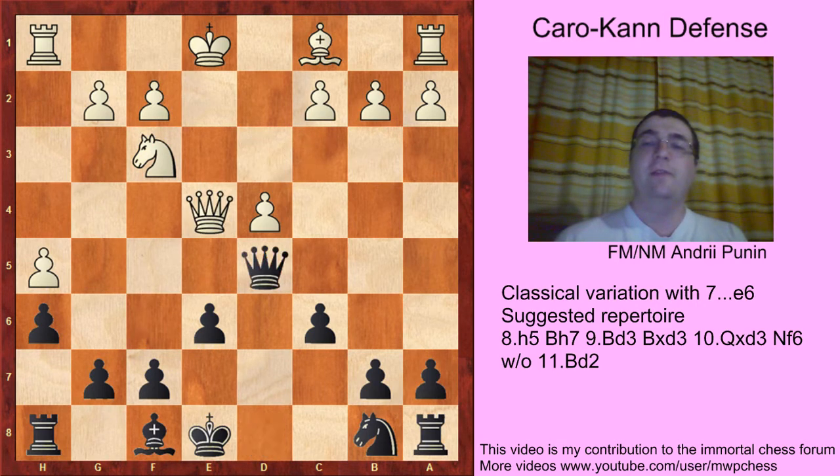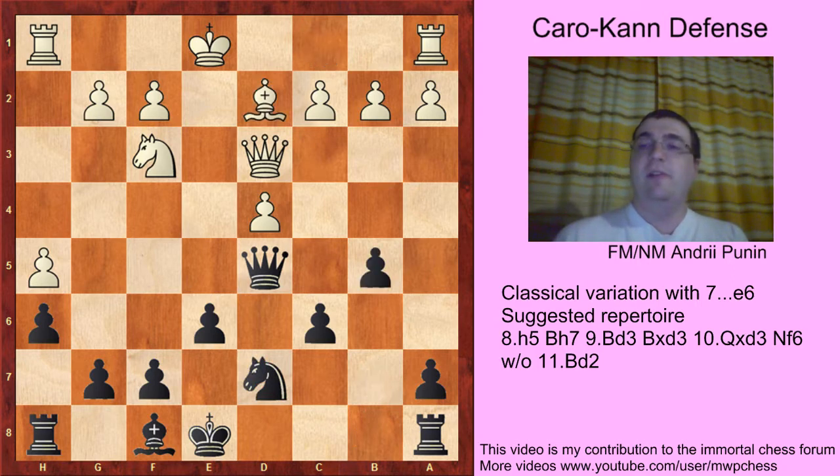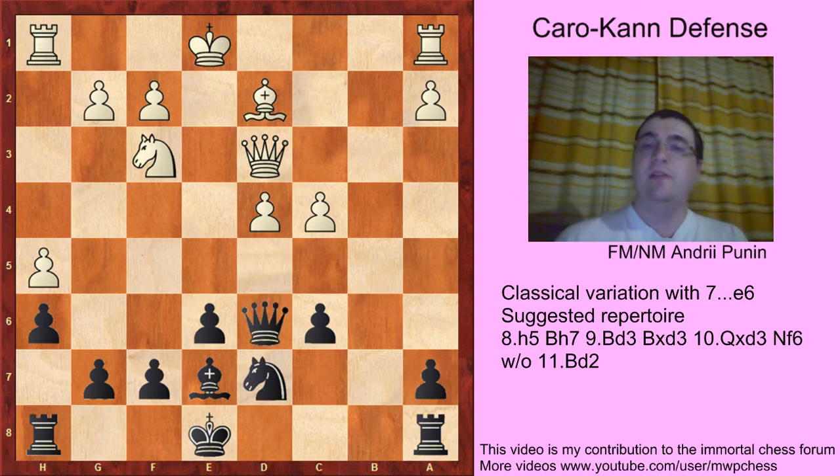After Ne4, we should really take with Qxe4 and play Qd5 — that's the usual stuff for the Caro-Kann Defense: exchange the knight, get Qd5, and white has no edge. For example Qd3 Nd7 Bd2, then b5 b3 Bb7 c4 bxc bxc Qd6 — a very old game by Grandmaster Bagirov with black.